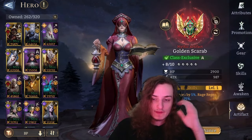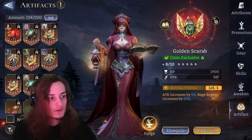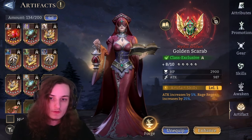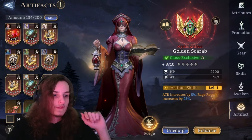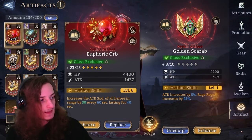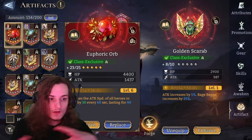Now that brings us to artifacts. Artifact-wise there are a couple of choices for Holo. Choice number one is going to be most likely the best one for your traditional Holo — it's a straight up attack increase as well as an increase for rage regen, which helps her with cycling. Then as another choice you have Euphoric Orb, which increases the attack speed of all heroes in range by 30 every 60 seconds — which is mostly going to fit into guild boss if anything.